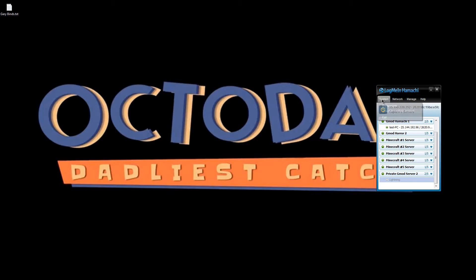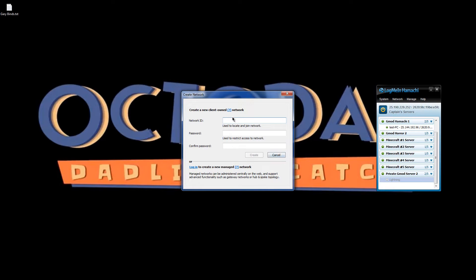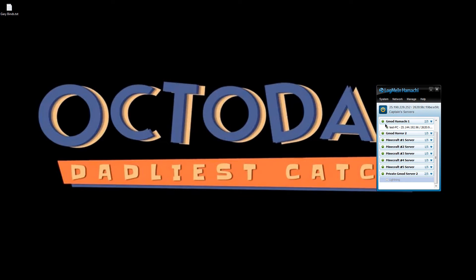Once you connect in Hamachi, click the power button to turn it on. If you don't have any servers yet, you'll just see a long bar with your name. Go to Network, create a new network, give it a name, and set a password. After doing that, you'll see a little green status bar. Opening it will show one out of fifteen, and when a friend joins, it will display their name.